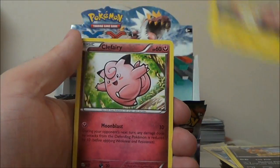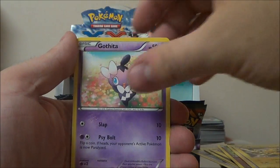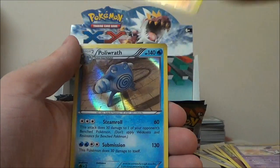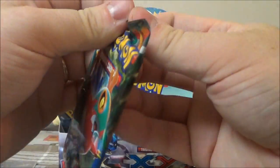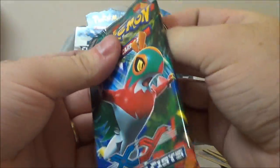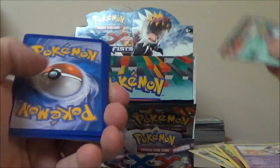Energy Switch, Scrafty, Plusle, Clefairy, Eevee, Electabuzz, Gothita, Reverse Hawlucha — that's the one I was talking about at the very beginning of this box that I'd like — and a Hollow Politoad. Not many packs left, almost done with box number four. Look at it, keep it, love it forever. Make it your teddy bear — no, don't do that, that's going to ruin it.